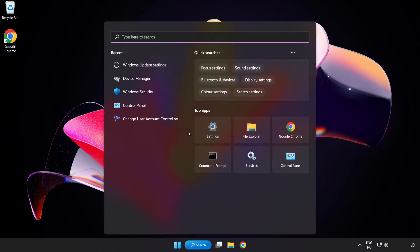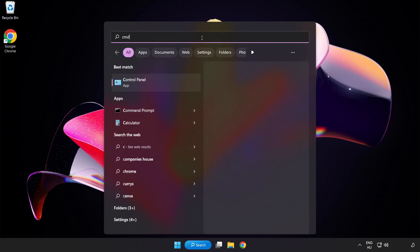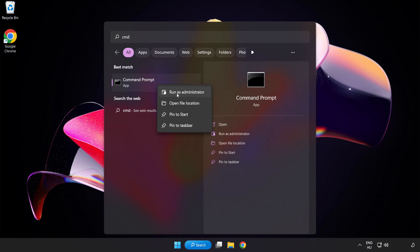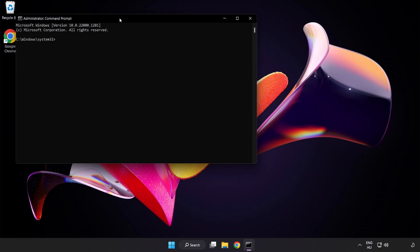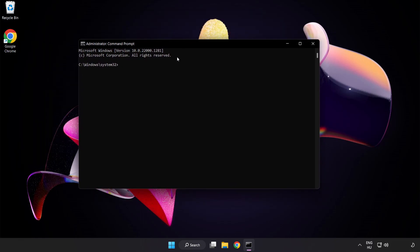Click the search bar and type cmd. Right-click Command Prompt and click Run as Administrator. Type sfc /scannow.